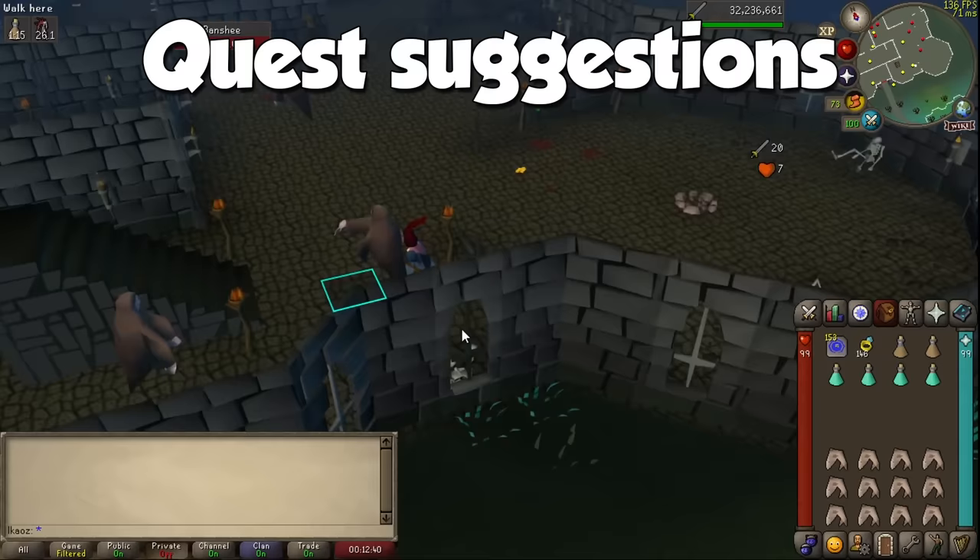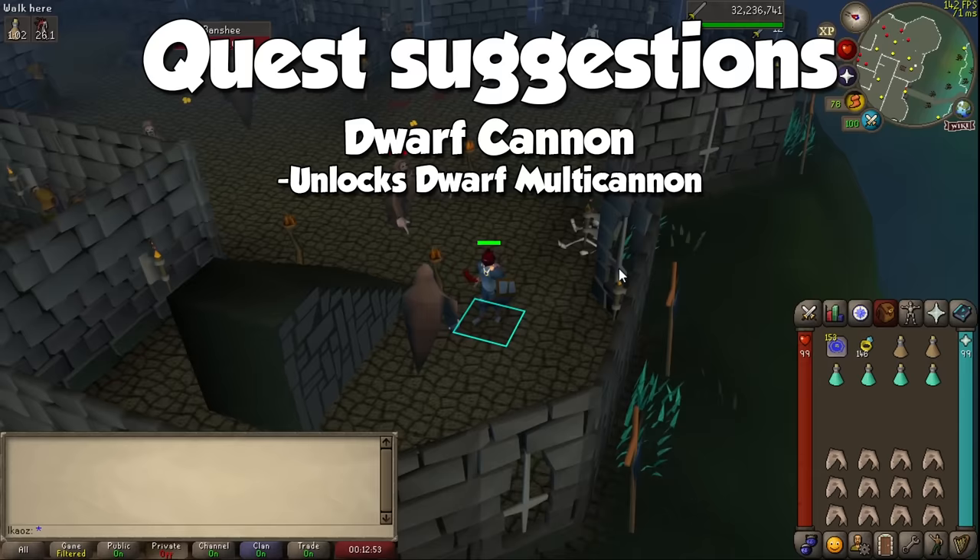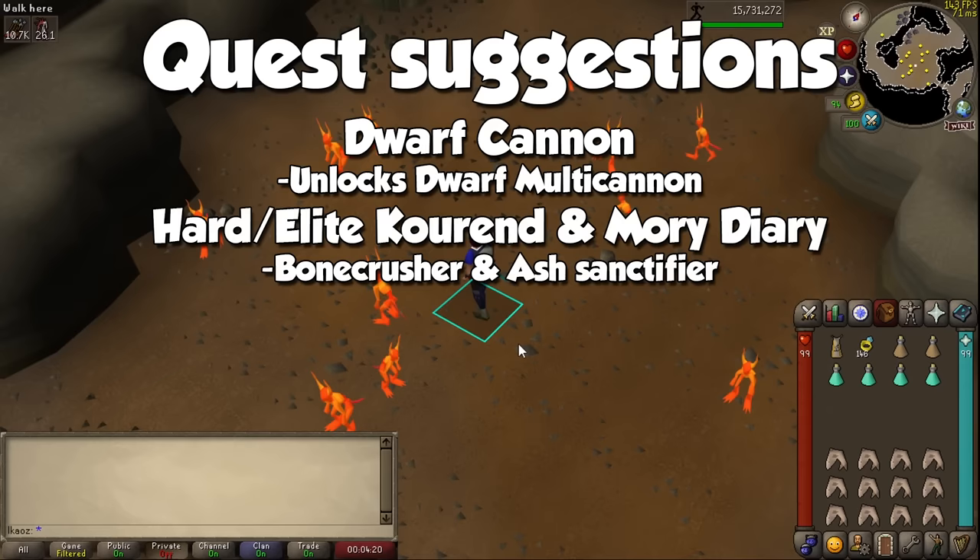Not doing a quest for a specific task may hinder your progress a little bit, because some of them may be a requirement for important quests, so you'll be the judge. I recommend the Dwarf Cannon quest to have access to a Dwarf Multi-Cannon, so you can get over a lot of Slayer tasks quicker. Cannon balls are not super expensive nowadays, but whatever the price, it is always worth it for more Slayer experience.